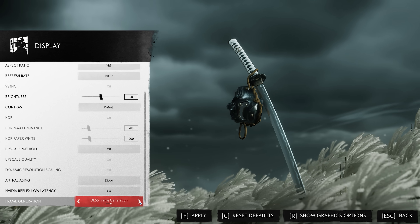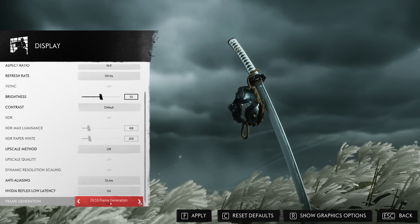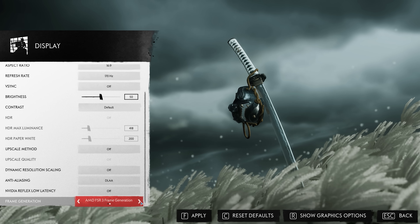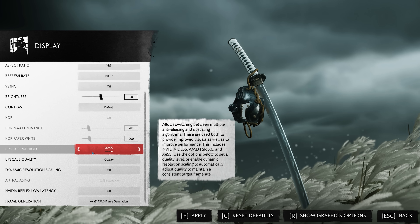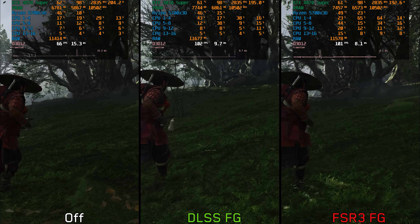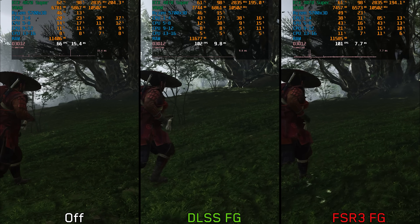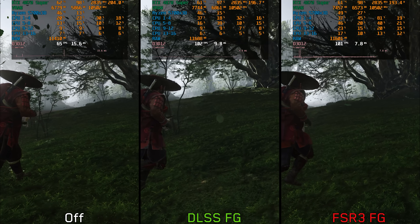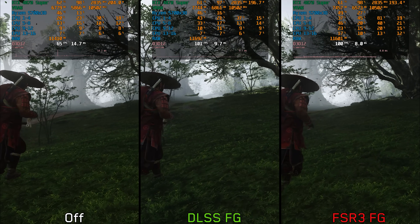For frame generation, this game supports both FSR 3 and DLSS FG. It appears to use a new version of FSR 3 frame generation, since it can now be used with any other upscaler like DLSS or XESS. Comparing off, DLSS FG, and FSR 3 FG at 1440p DLAA using the RTX 4070 Super, both techniques notably improve the smoothness of the game.